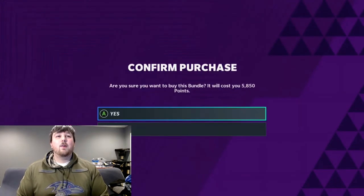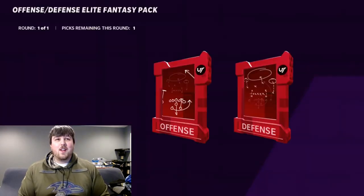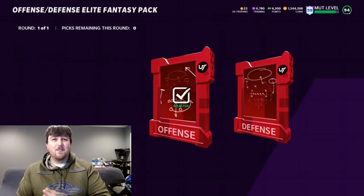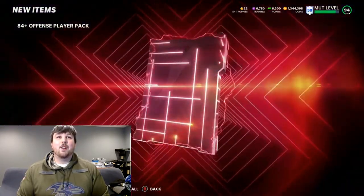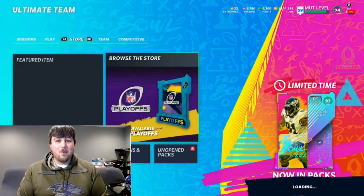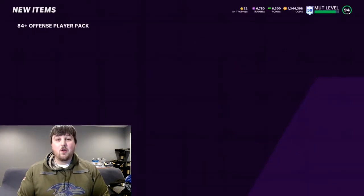We're going to open up this bundle and see just how good these packs are. I've seen pictures of people pulling Team of the Year players but I don't know if they're real or photoshopped, so we're going to find out. We'll do three offense and three defense, keep it level. From watching other YouTubers, the offensive pack seemed better, but the defensive pack has a chance of pulling an LTD, so got to give it a full shot. First pack: 84-plus offensive player — Kyle Rudolph, boo — and then an 88 Michael Thomas. We've got an 88 overall, we'll take it. The market's up a little bit right now so we'll be able to sell for a bit more.